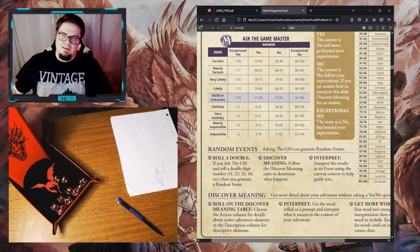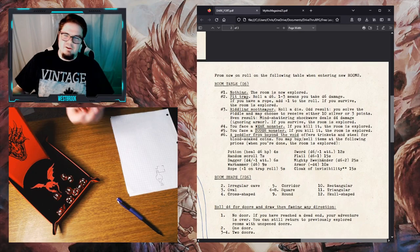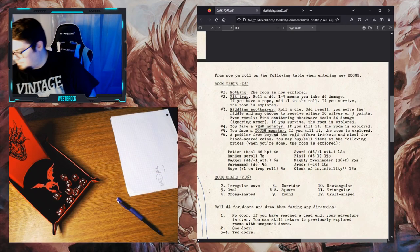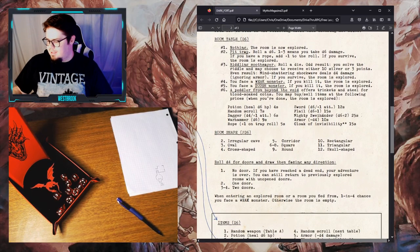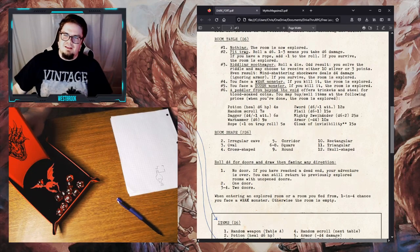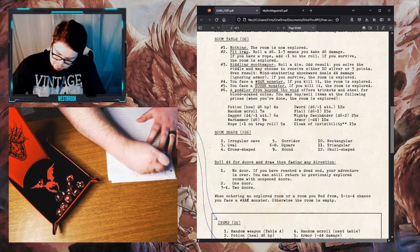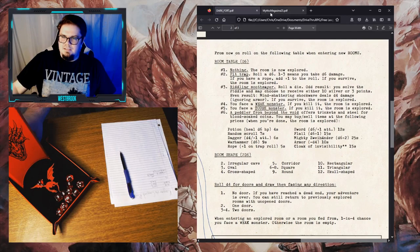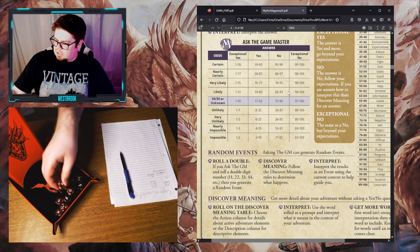I'm going to go with a riddle about the moon. Let's see if Kargoont is able to solve the riddle — rolling a D6: odd result means we solve it, even means we don't and take damage. It's a two — Kargoont is not able to solve the soothsayer's riddle. Words rack his mind and he's going to take D4 damage. Rolling for damage: two — so Kargoont takes two damage, lowering his HP from 15 down to 13. He stumbles against the wall holding his head, rattled by this mental attack that he's certainly not used to.